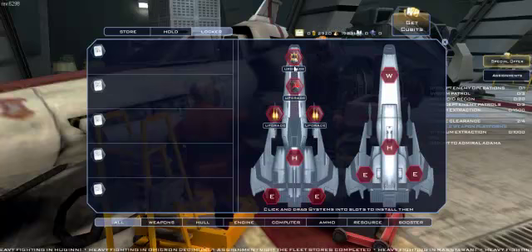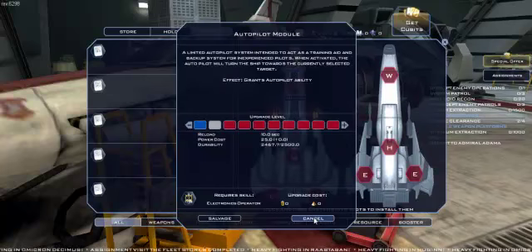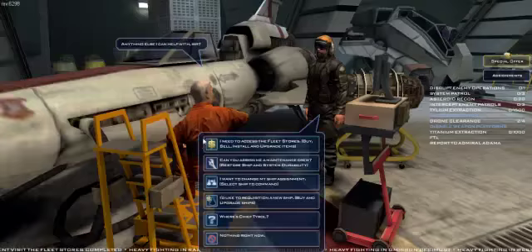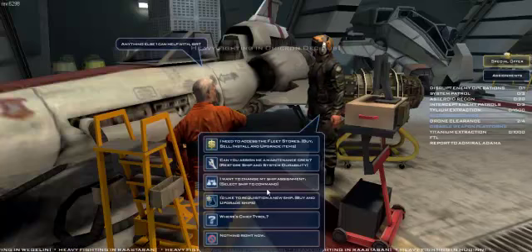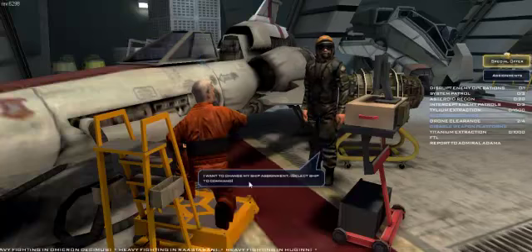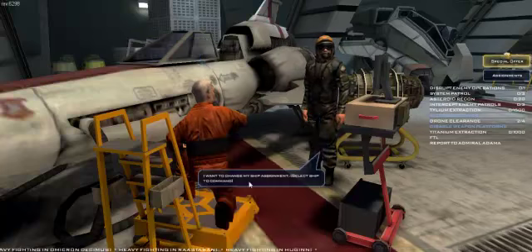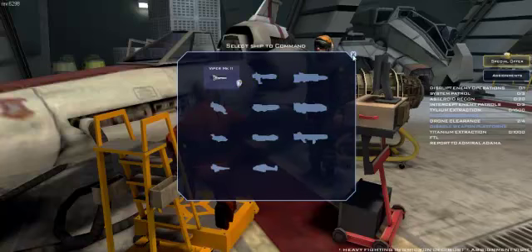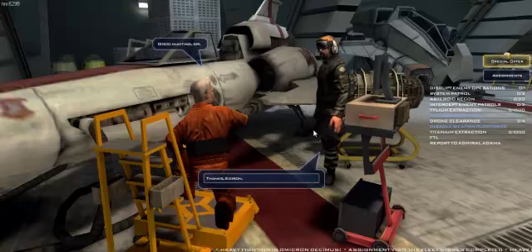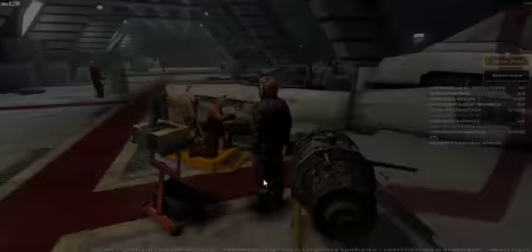Autopilot module — I don't need a different autopilot module. Can you assign me a maintenance crew, restore ship, and system durability? I want to change my ship assignment. I can get a new ship already? Oh no, I can't. I'm getting more confused the more I spend time with him, so I'm just gonna walk away.